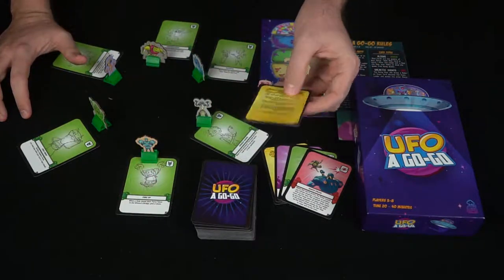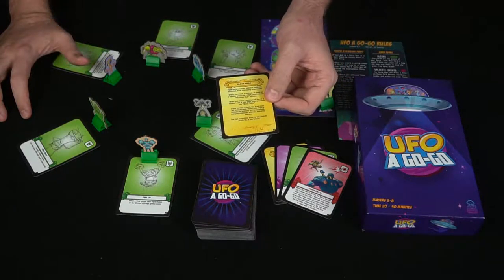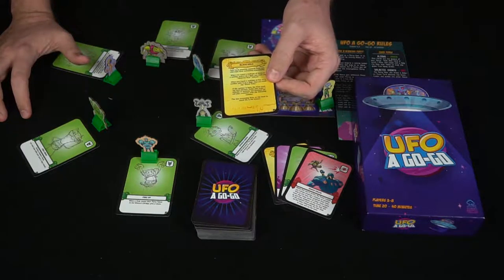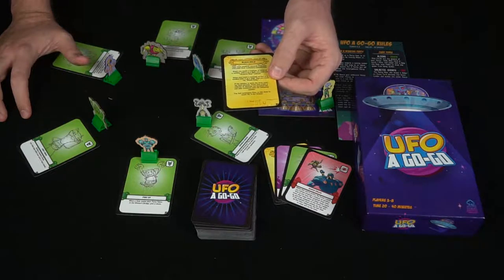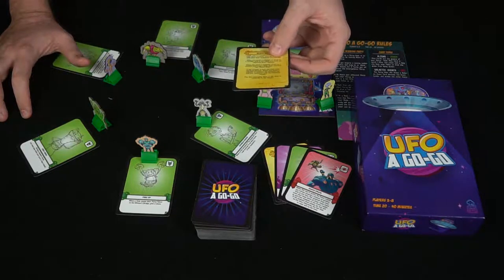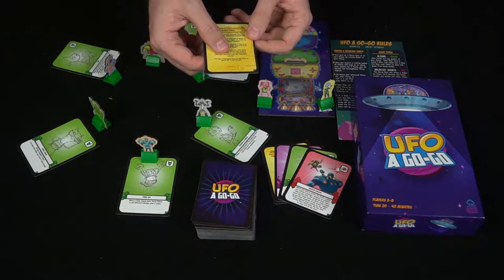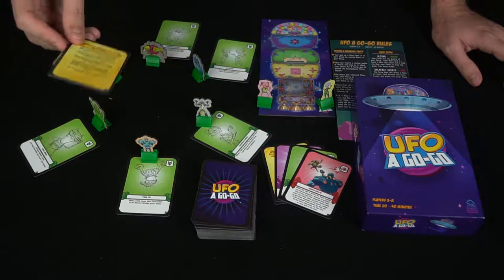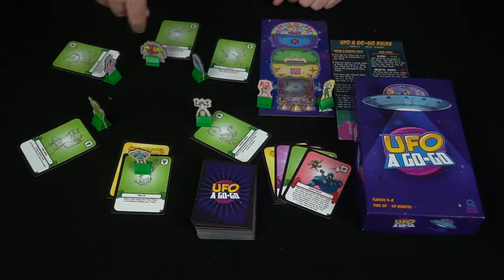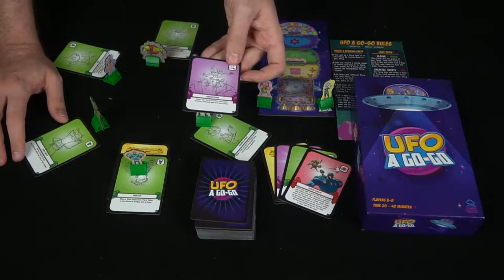On your turn you start by drawing a card and reading it. This one here is a VIP event called Black Hole — you take turns counting upwards from one, and whenever you reach three you call out 'black hole,' and whenever you reach five you call out 'neutron star,' so three, six, nine you say black hole and five, ten, fifteen is neutron star. Whenever somebody messes up, that ends it unless you reach 50. If you complete the event, the last player there gets their alien turned into a VIP alien, gaining an additional point.